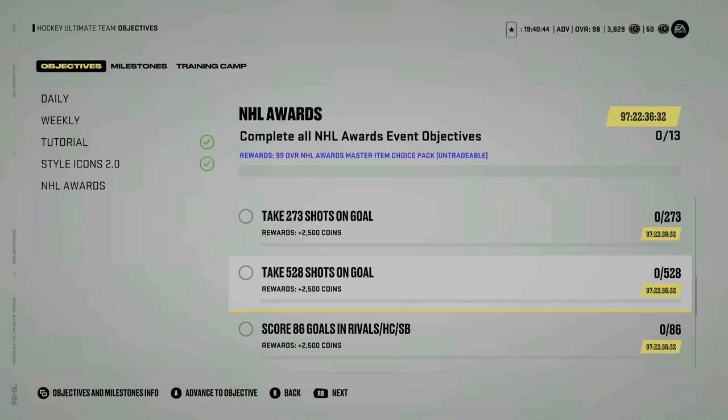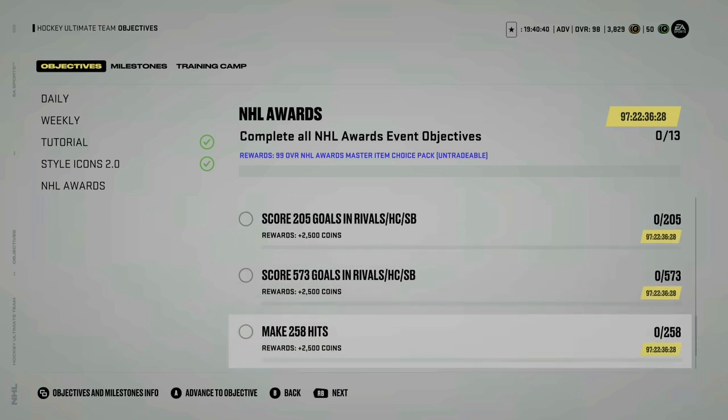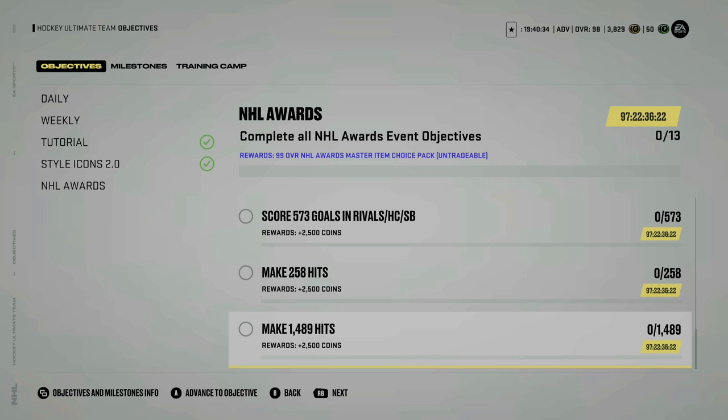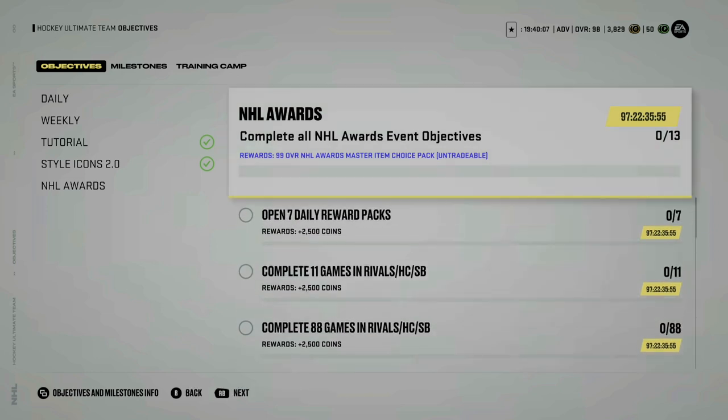You're going to have to place 528 shots on goal — no idea why that's the number, but it is what it is. In addition, 573 of those goals have to go behind the goalie. And lastly, you're going to have to throw the body — you better start now if you haven't. If that's not your play style, go into squad battles and just throw the hits, because you're going to have to make almost 1,500 hits — specifically 1,489.